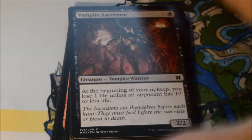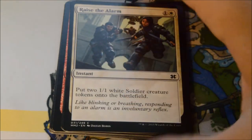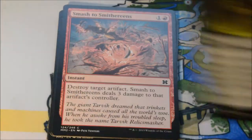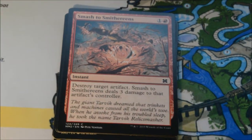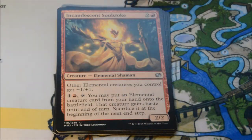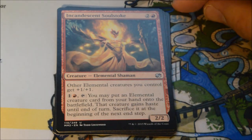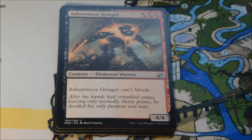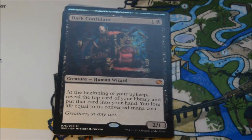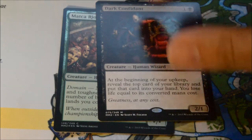Opening this first pack — I don't see any issues with the cards, no fraying. There were a lot of production issues with Modern Masters, but fortunately so far so good. Incandescent Soulstroke, Eshenmore Gouger, Oblivion Ring, and our rare — hey, Dark Confidant! Awesome pull. Very happy to have it, first pack right out of the gate.